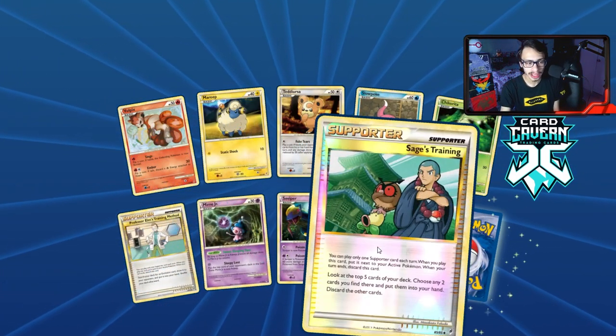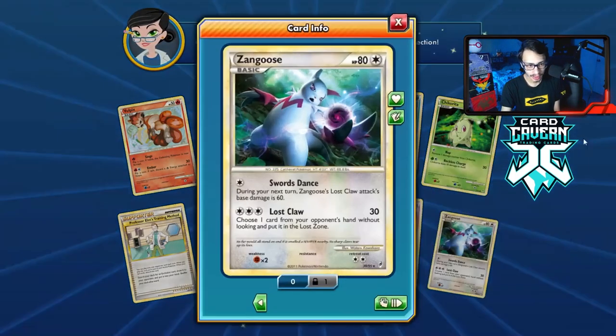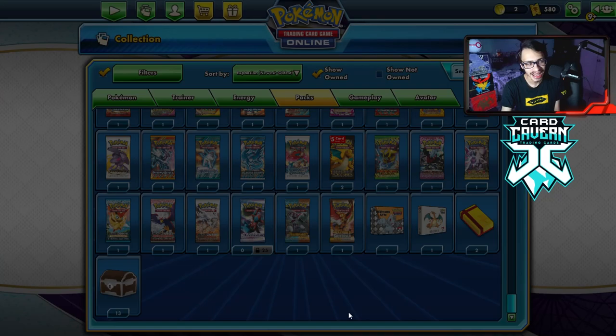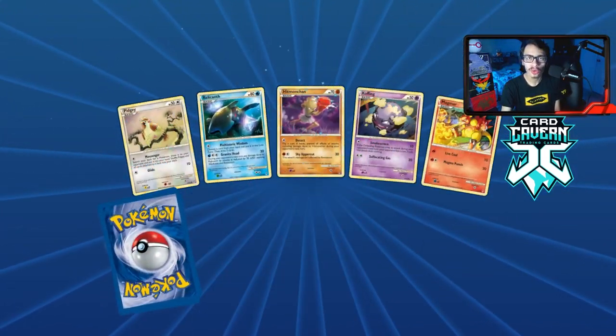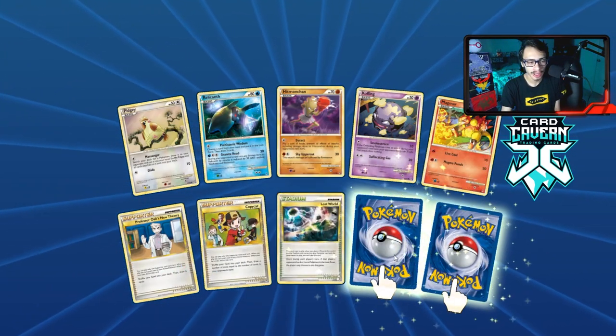Another reverse hollow Sage's Training — that's almost a playset, we've got three of them now. We got ourselves a Zangoose here — choose one card in your opponent's hand and put it in the Lost Zone. It could be another way to put stuff in the Lost Zone. We haven't even pulled the regular Smeargle — we've pulled three reverse hollows. That is insane.